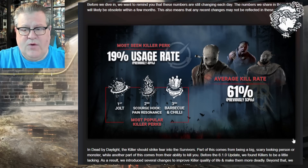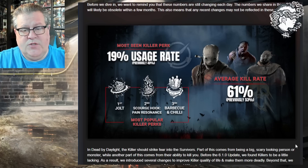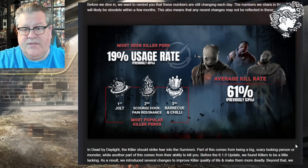The first graphic shows the most seen killer perks. The highest used perk right now has a 19% usage rate — previously the most used killer perk was used 40% of the time. Right now the most used perk in the game is Jolt, second is Scourge Hook: Pain Resonance, and third most popular is Barbecue and Chili — interesting considering it no longer gives you the bonus bloodpoint modifier.